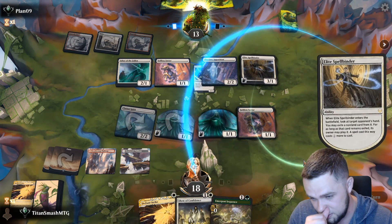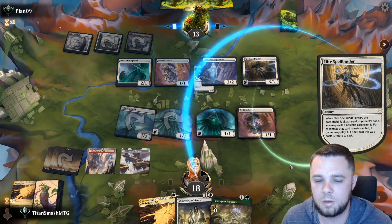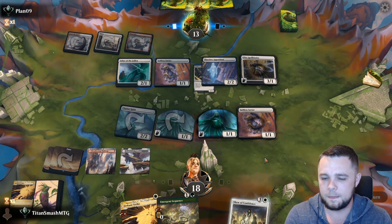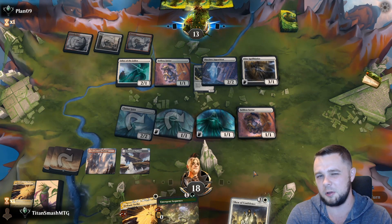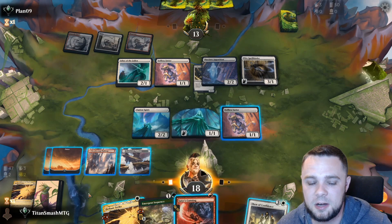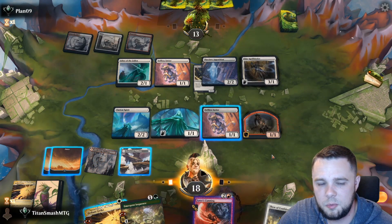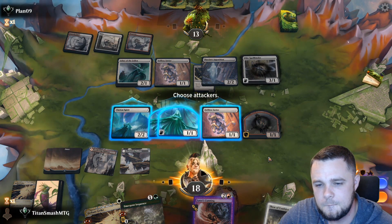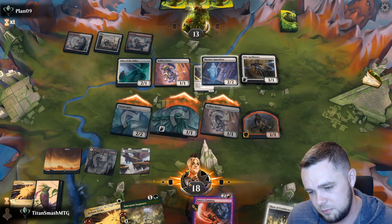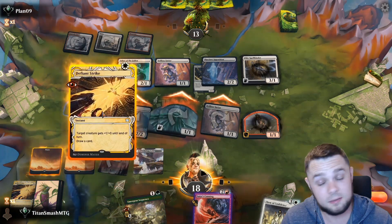Elite Spellbinder — they may not have a land. Looking at our hand, I'm assuming they take Show of Confidence, which is frustrating. Even if they take it, if we get an untapped land we can Defiant Strike and Show of Confidence again. Satyr's Cunning is actually a pretty sweet draw here — I'll cast Satyr's Cunning, can't draw a card from it obviously, but we go to attacks with some of these. I'll even send the Spirit in because I have my Selfless Savior — my good boy. Winota doesn't block. Defiant Strike, make a Spirit token, another Selfless Savior is not bad.